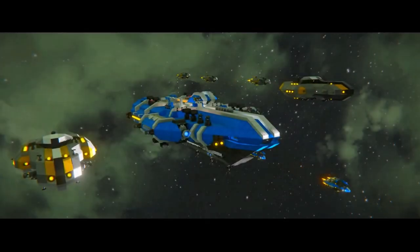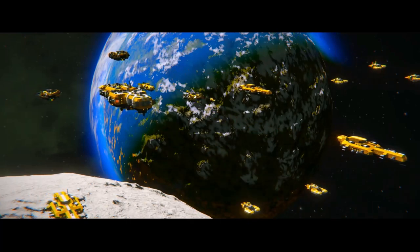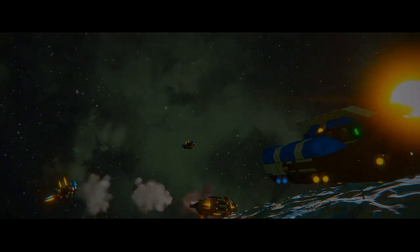Fighters typically carry multiple types of weaponry. The main thing fighters should excel in is taking down other fighters, bombers and small crafts. However, fighters can and will make strafing runs on large ships, and for this reason one or two heavier weapon payloads can come in handy.